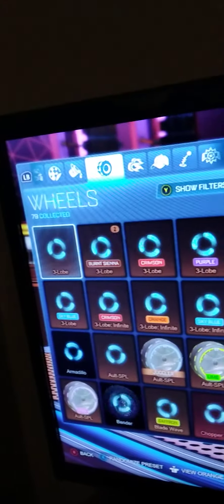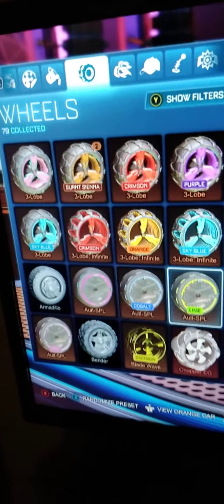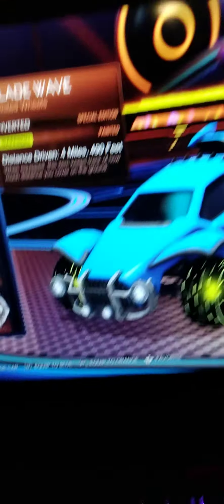Now on to the wheels — I got a bunch of wheels. These are my Three Lobes collection, I have a bunch of Three Lobes. We also have my Alt SPL collection — I got a bunch of those: Pink, Normal, Cobalt, Lime. We got the Blavoid Inverted Painted Saffron. Then we got the DYR — the Normal ones and the second version.